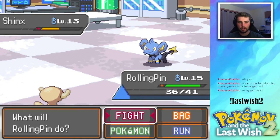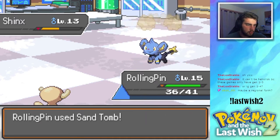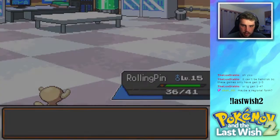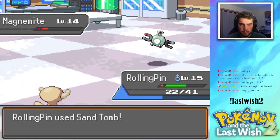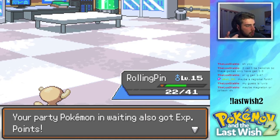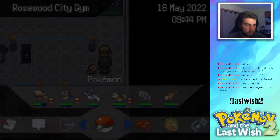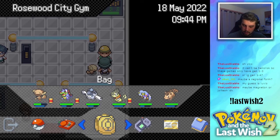These games only have gens 1 through 4, but we have moves through gen 7 or 8. Maybe a regional form? That would be my guess. Alright, Magnemite — Rolling Pin's literally just gonna solo the gym. Down goes Magnemite. My guess is Luxio — didn't they talk about Luxio in dialogue? It's definitely Luxio. Jolteon's probably a good shout too. Probably not Magneton because the Magneton thing already happened in the cave.